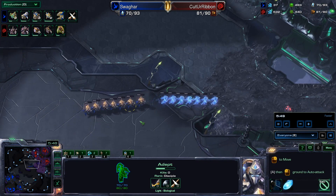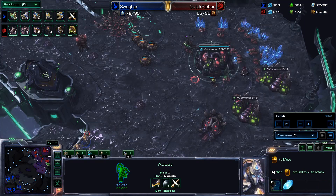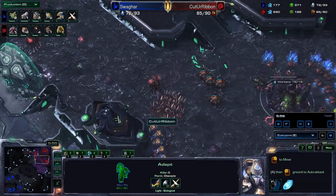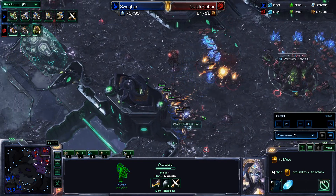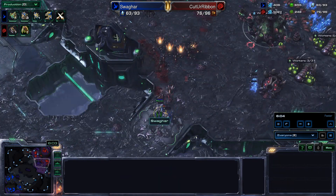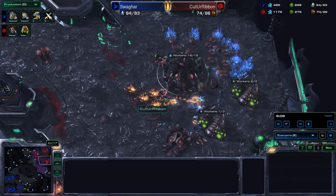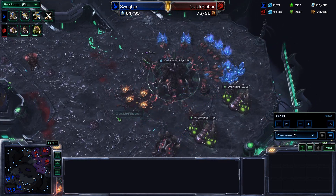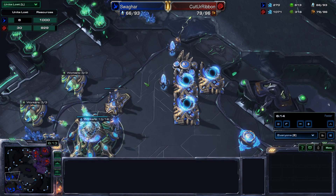Swagharr moving in with those adepts trying to get some damage done, but there's a big group of Lings defending right here in the natural base, pinning them against the wall. Ravagers mixed in too — Corrosive Biles tossed down trying to kill these adepts before they can Psionic Transfer. Almost gets all of them but two who transfer right next door, so the army cleans them out too. Rough go of it so far from Swagharr.